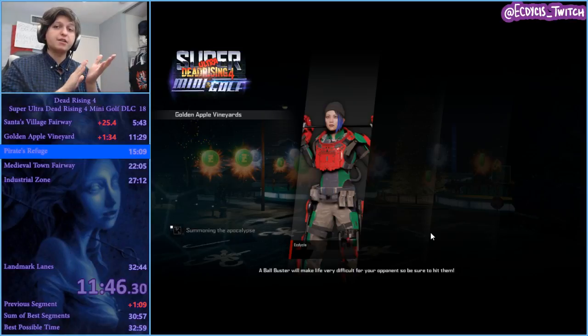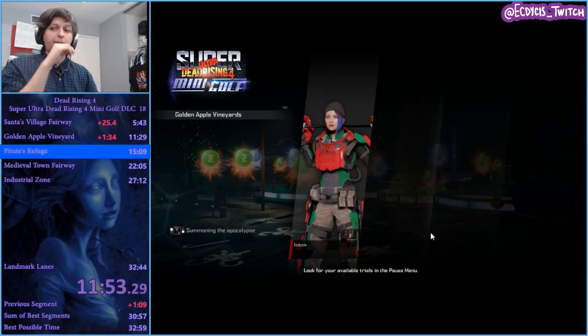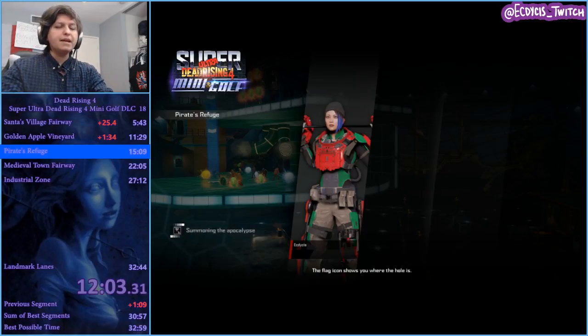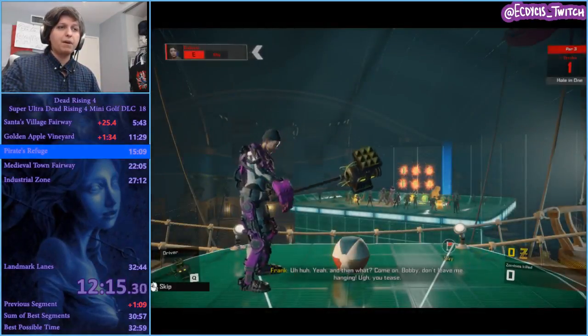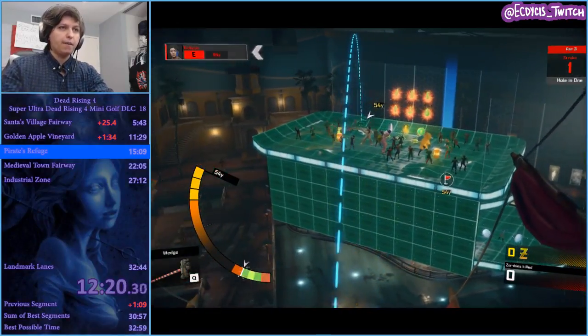I want to mention really quickly that this isn't the normal marathon commentary I do — meaning I will talk to chat but most of it will be talking about the game, and then obviously following marathon rules. We're entering Pirates Refuge next, which starts to get tricky. I think Medieval Town is where the game really spikes. We're still in the easier mode of this game. The final courses get really hard but there are one or two levels of interesting skips.